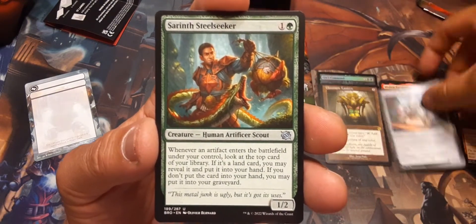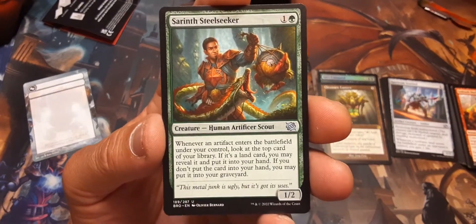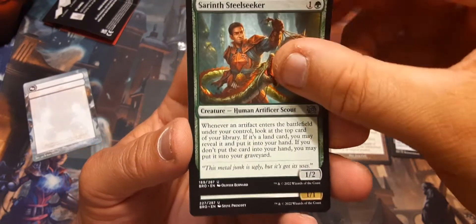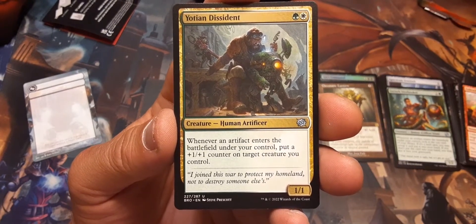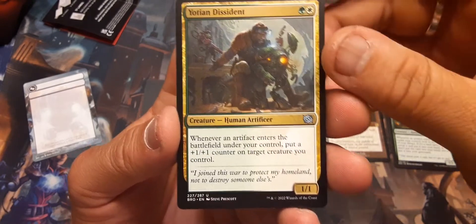Surrent Steel Seeker — that's actually a really good uncommon, though I don't see being able to do a lot of shenanigans with it just because some artifacts cost a lot. Yotian Descendant: one and a green; whenever an artifact enters the battlefield under your control, put a 1/1 counter on target creature you control.